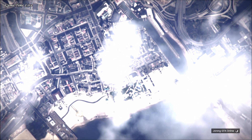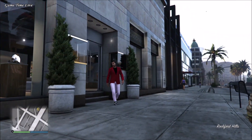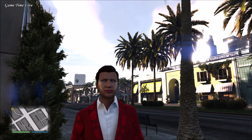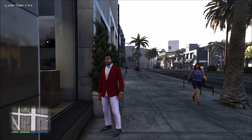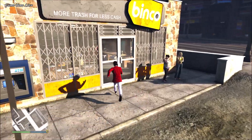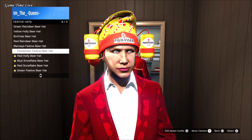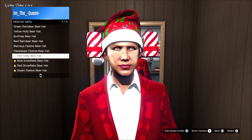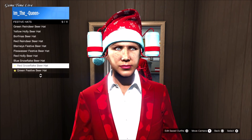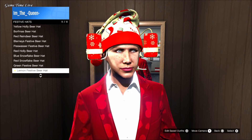Back in GTA 5, go to an invite-only session. You should now load in with your male character wearing a female hat — that's when you know the gender swap went correctly. You can change your whole character using the change appearance section so you won't keep the female hat. I'm now going over to the Binko clothing store to show the beer hats we've just unlocked. Starting with the Pisswasser festive beer hat, then the red holly beer hat, the blue snowflake, the red snowflake, the green festive beer hat, and finally the lemon festive beer hat.